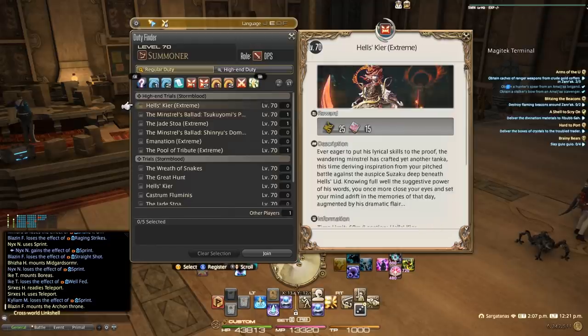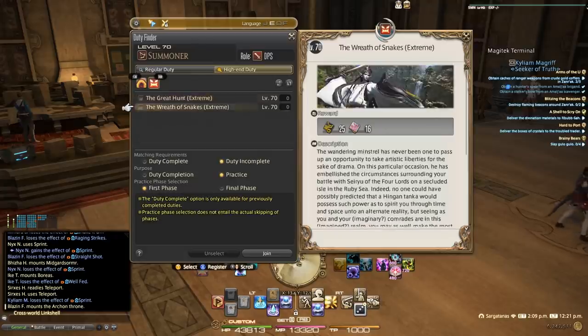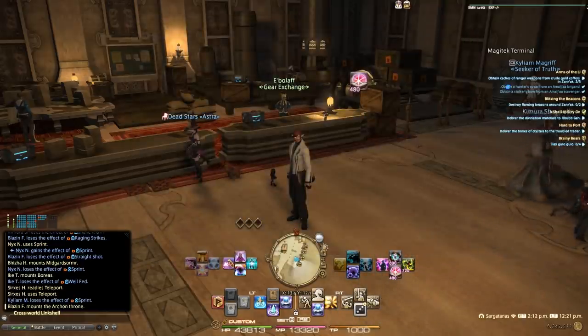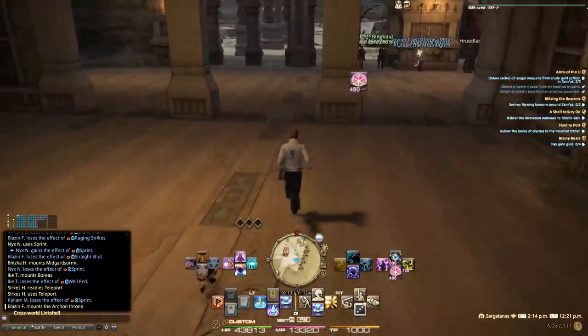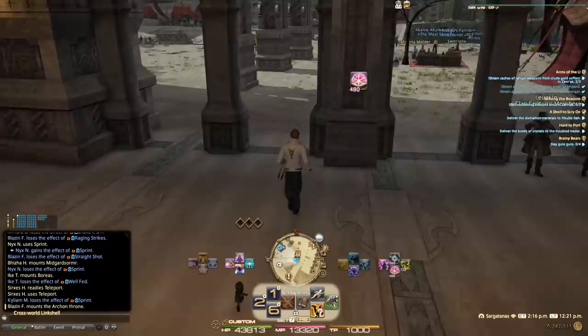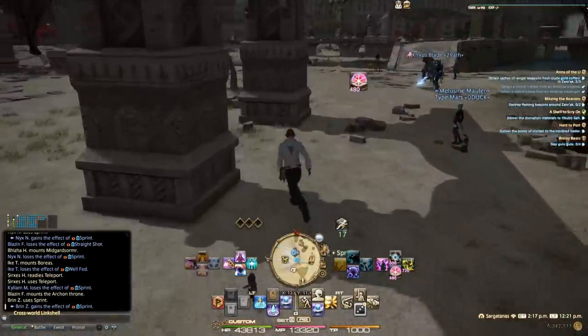Hell's Kier drops a 385 weapon, and the Wreath of Snakes under High-End Duties gives you a 395 weapon. These are great options while working on your weapons otherwise. There's also a way to go out and buy a high-quality crafted weapon — the system will allow you to upgrade that as well, not quite to the highest level of 400 or 405, but let me show you where you can go to upgrade your crafted weapons.